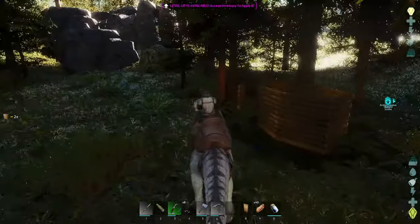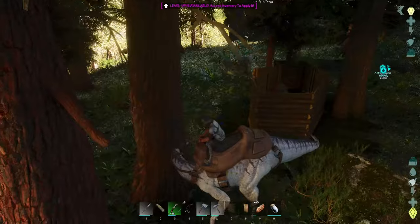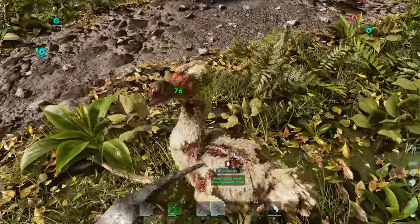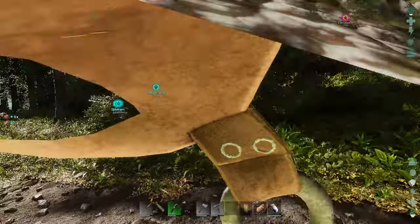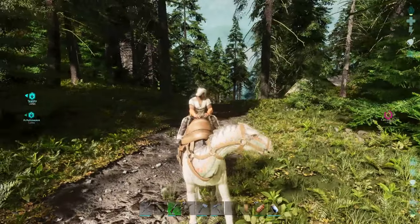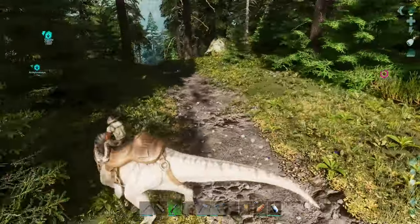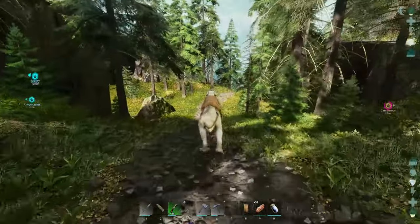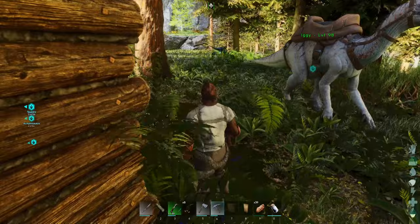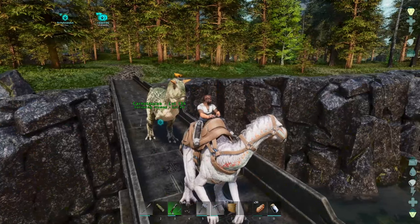Just in the nick of time I got the walls done. But now the other Carno was after me and I had to bail on my tame — I figured it would be safe while walled in. I went out to get some meat for my new Carno and I heard one of the scariest noises in Ark you could ever possibly hear. I looked around to see where it was coming from. For those that know, when you hear that noise running generally doesn't help, but since I didn't see anything I decided to just get out of the area. Fortunately I was able to make it back and got the Carno all tamed up.